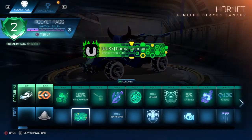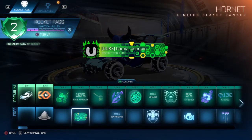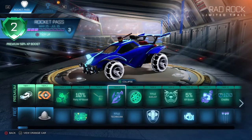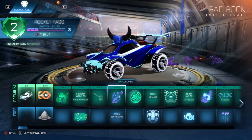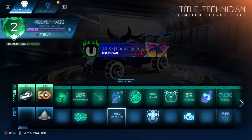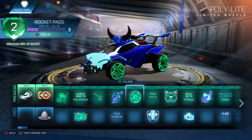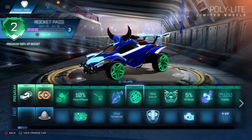I'll be skipping the XP boosts. We've got the Hornet Limited Player Banner, which is better than the last one but still quite bog standard. Tier 5, you get the Gavel Limited Topper. Tier 6, the Rad Rock Trail and the Technician Player Title. Tier 7, Polyleet Limited Wheels — very standard lime wheels.